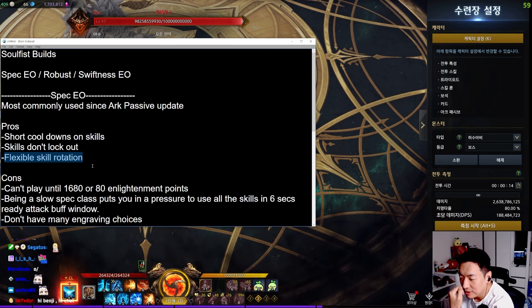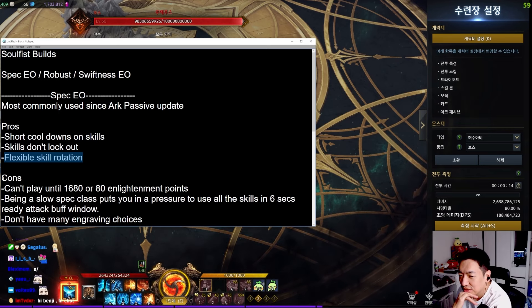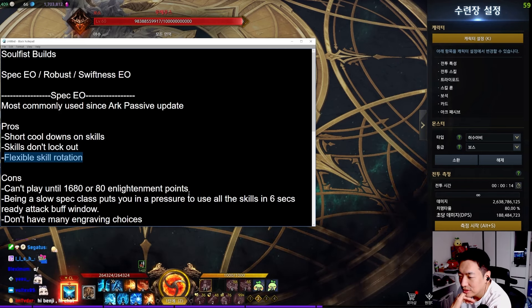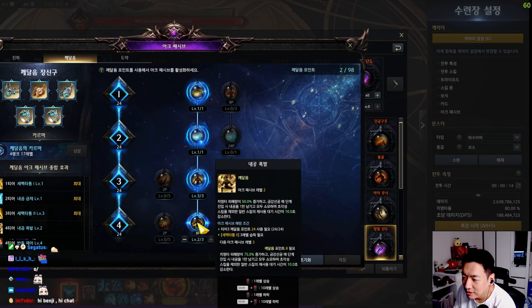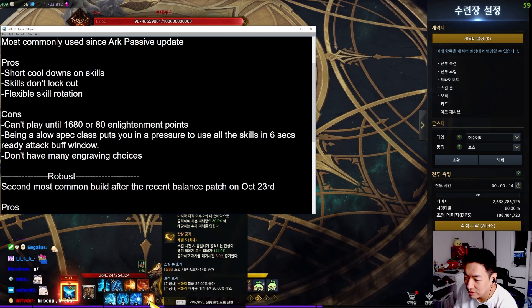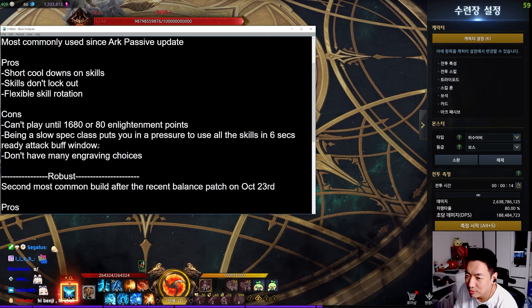However, there are some cons I have to mention. Spec EO is not playable until you reach 1680 or 80 enlightenment points, because of the node that gives you 10-second cooldowns on your skills every time you enter a new hype. Other cons: it's a slow spec class, and it puts you under pressure to use all six skills within a six-second Ready Attack buff window.